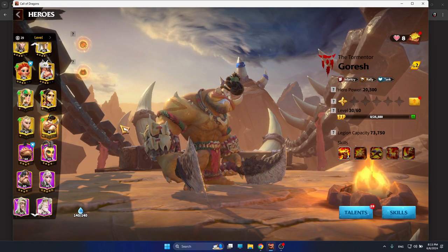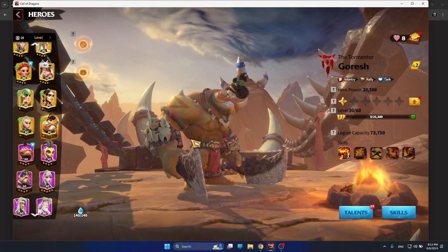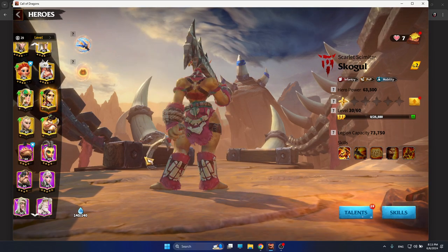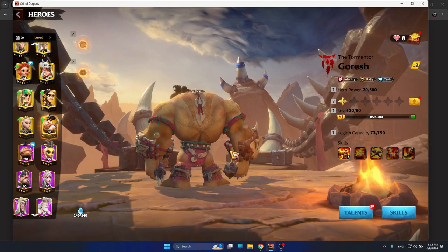There's an additional effect: infantry units in your legion deal 10% more counterattack damage. So basically this hero pair has everything — Defense, Attack, Counterattack Damage Bonus, and Debuffs. They actually look pretty cool too — I don't see any other hero pairs with a better weapon than these.